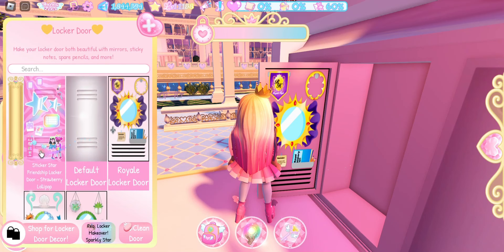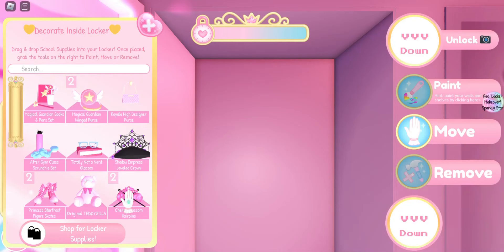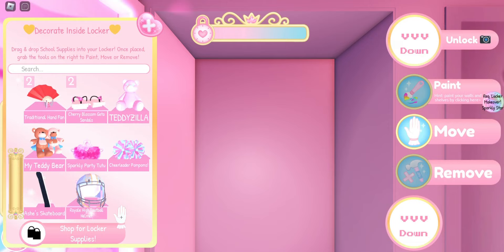Now we need to do the inside of our locker. You will already have some locker decorations because some accessories in your inventory or in the shop have both a wearable accessory and a locker decoration. So you should already own some locker decorations.